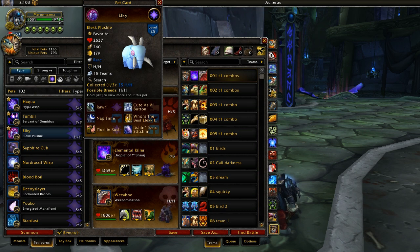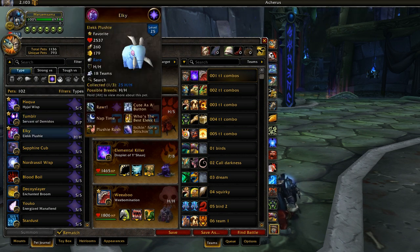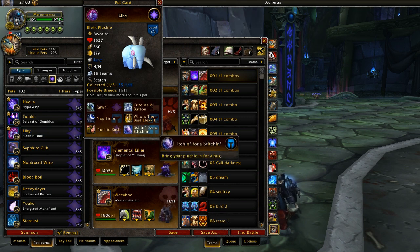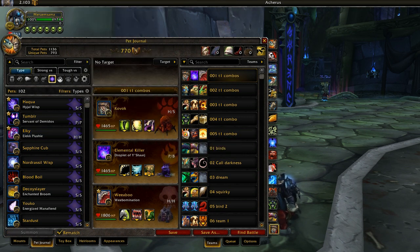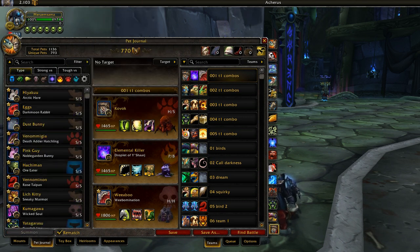Alec Plushie isn't on the tier 1 list — I just have him because I like to use him on gimmicky teams. He's not half bad if paired with very cooldown-reliant pets since he's the only pet in the game with a free switch with no cooldown, but he can't attack and just has the highest health pool in the game.